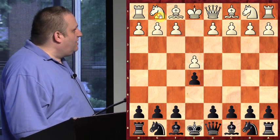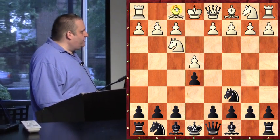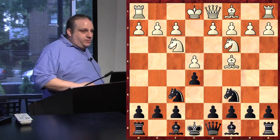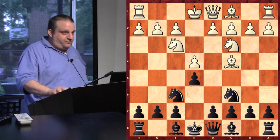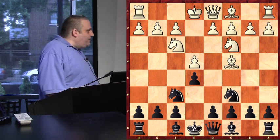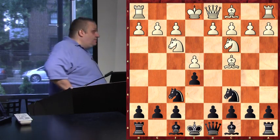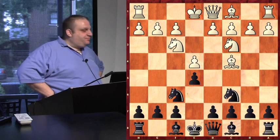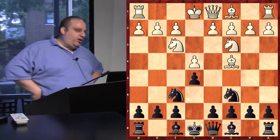Now I want to show you something that happens a lot. Every game I watch children play goes like this. Raise your hand if you've had this position before. In this position, I tell my students who have the black pieces to make a very sneaky move — some of them actually remember, most don't. This is called the equalizing fork trick.